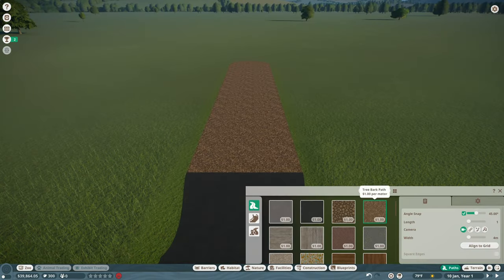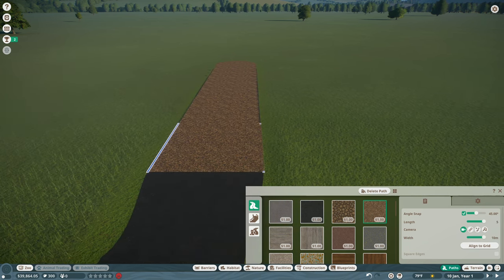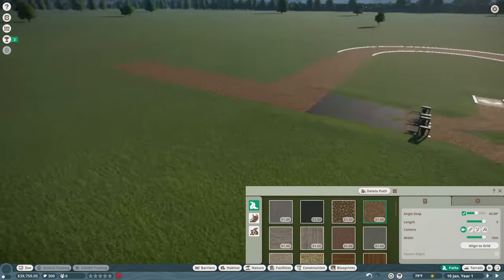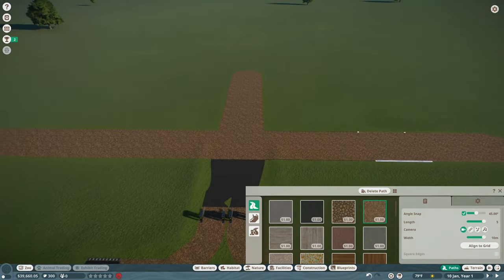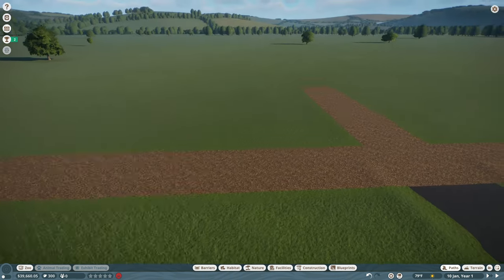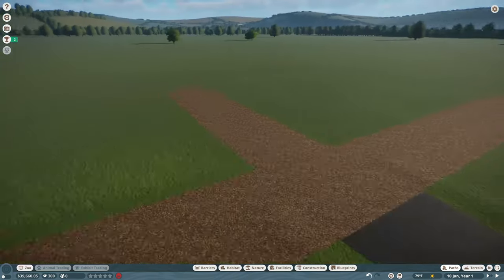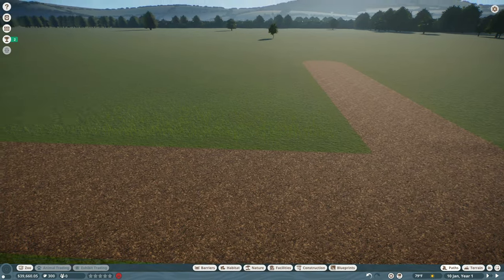For the layout, I turn up the path width and run it out from the entrance, branching in different directions to create zones. I'm thinking we'll build enclosures in the corners and maybe a fast food area in one corner. I'd like the enclosures on one side. We'll work on enclosures first, then come back to guest needs.